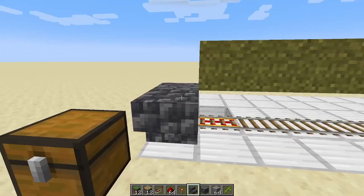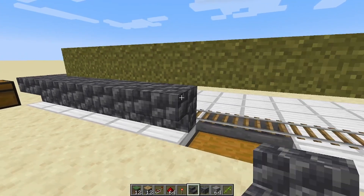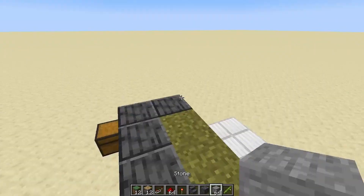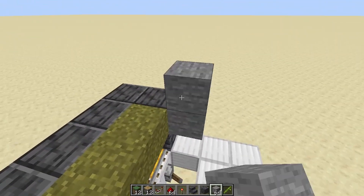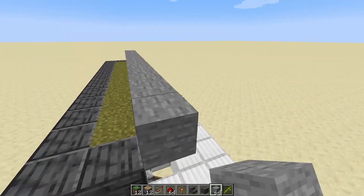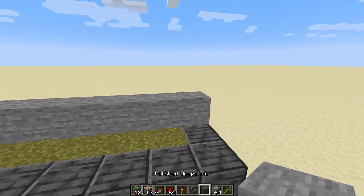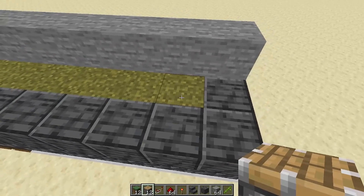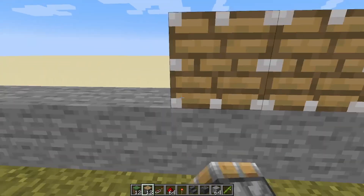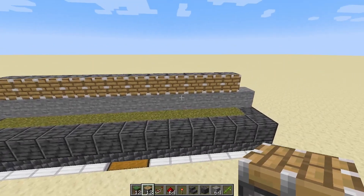Personally, I now take this opportunity to go ahead and add the decorative blocks in the front — it just makes things a little bit easier going forward. We are going to add a row of blocks one up and one back from this. Again, this is just a building block, it doesn't really matter what you use. And then on top of that, above each one of the dirt blocks, we want to put a piston facing out. That should be your 12 pistons right there.